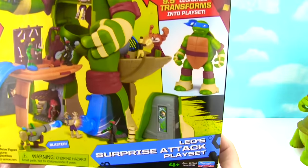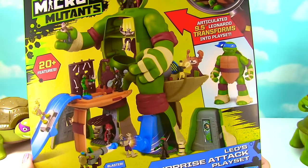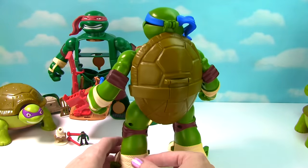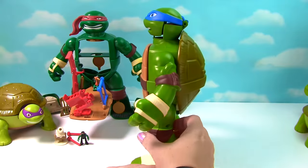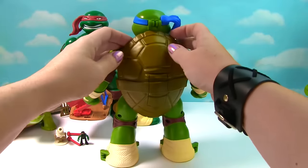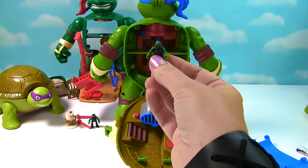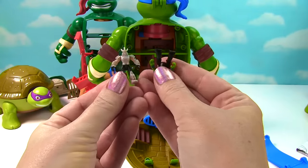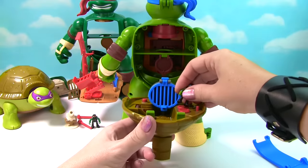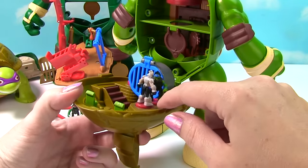Now let's check out Leo. This is Leo's Surprise Attack playset. Look, he has a super cool ramp that he can skate right down. Here is Leonardo looking so super tall and super duper cool — he's nine and a half inches as well. He can pop open his head for a super sneaky trap door. And let's pop open this half shell. Look inside! This playset includes Leonardo and a Shredder! We can set this up by popping out the bottom, put Leo on here and Shredder on here. And now we can have a super epic battle!